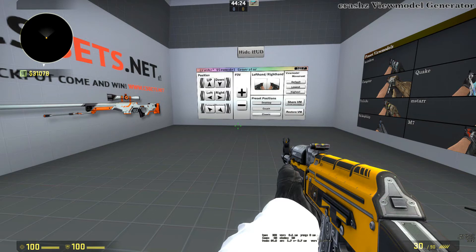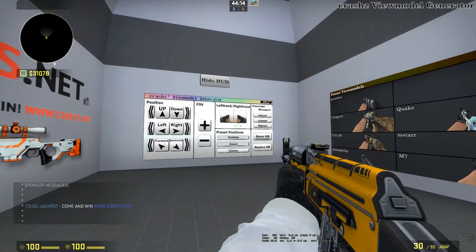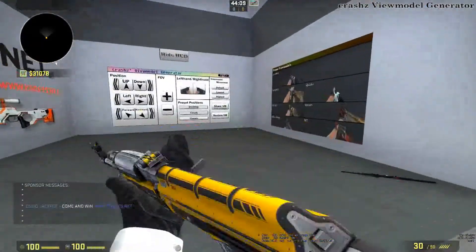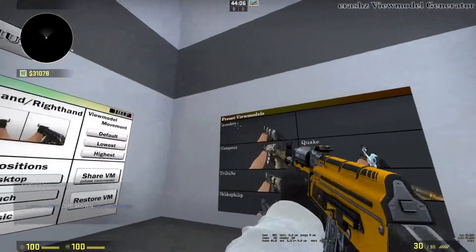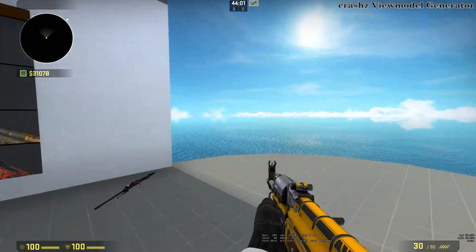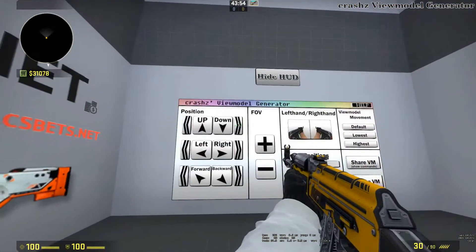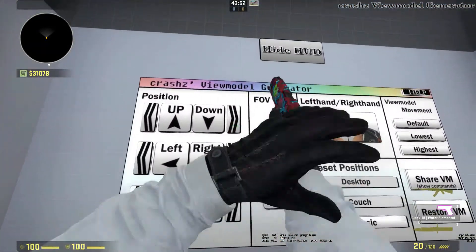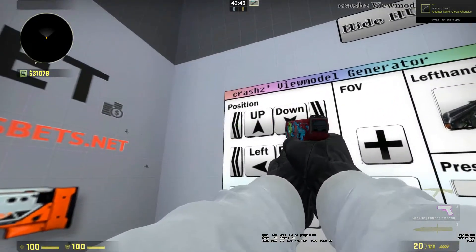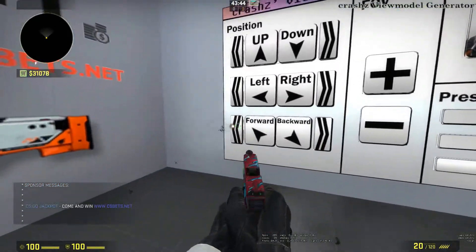This map is pretty self-explanatory — it's called Crash's View Model Generator, and it's a map where you can change your view model. If you don't know what the view model is, it's basically how you see your weapon. I'll show you some preset view models from YouTubers — we got 3kliksphilip's and the Quake one from Trillux. You can also change it manually: left, right, up, down, forward and backward.